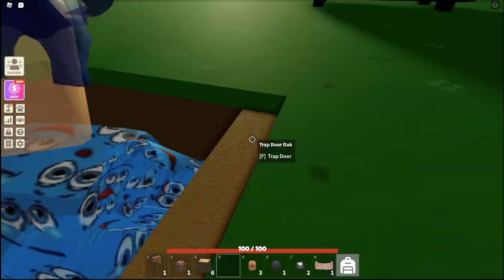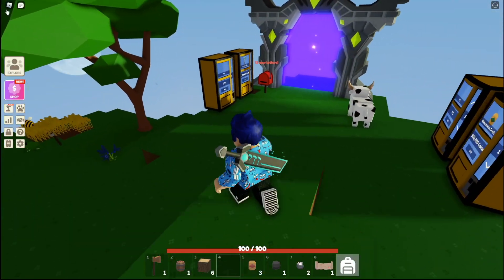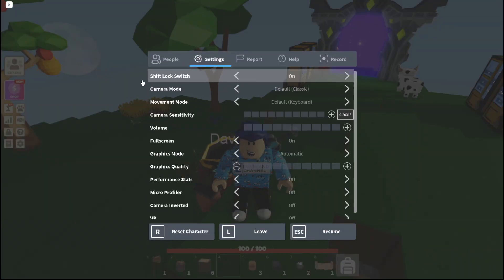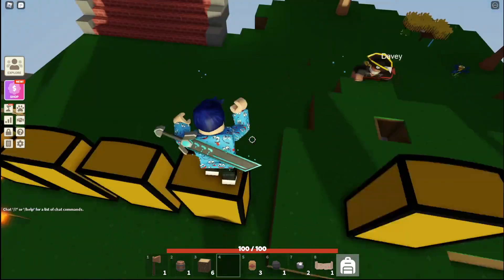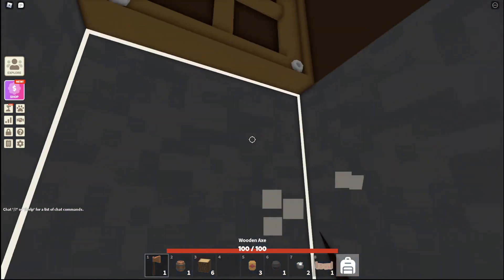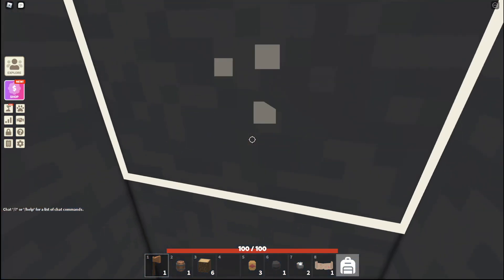In case you don't know how to turn on shift lock, let me explain — this only works on PC. If you click the little Roblox icon in the right corner, then click Settings, you'll see at the top it says 'Shift Lock Switch'. You can turn it off or on, and if you turn it on, clicking Ctrl will toggle shift lock on and off. From there, it'll be much easier to get into things like trap doors in situations like that, so I recommend doing this.